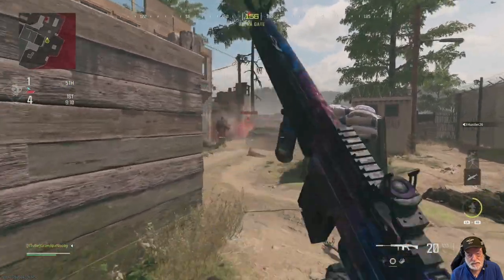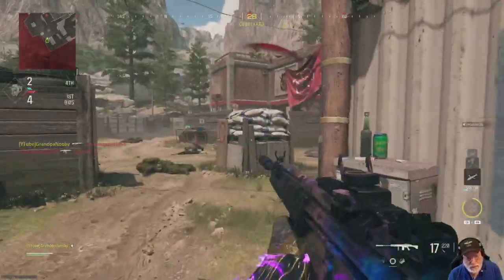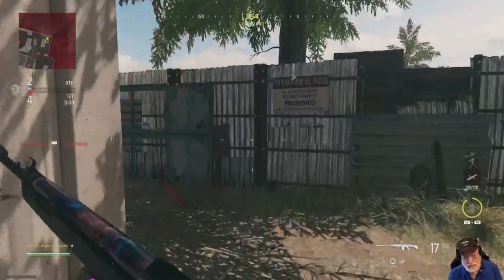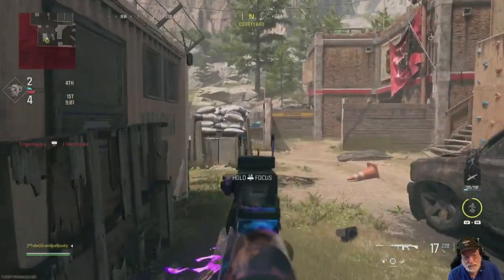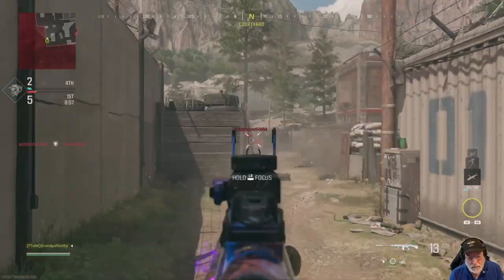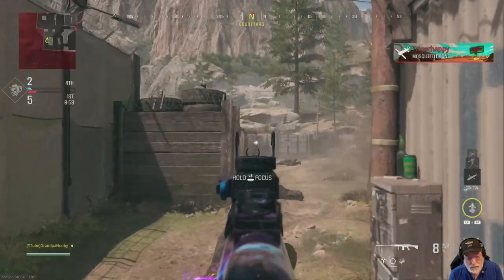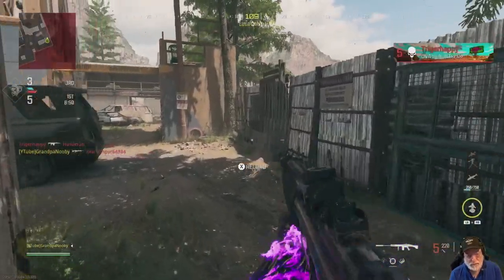We start with Shoot House — classic map. Some bro on this map said it's a bad map. It's like saying classic Mick Jagger can't sing. But I'm pulling that trigger as fast as my little pointer finger can, and the rounds just aren't coming out very quickly.